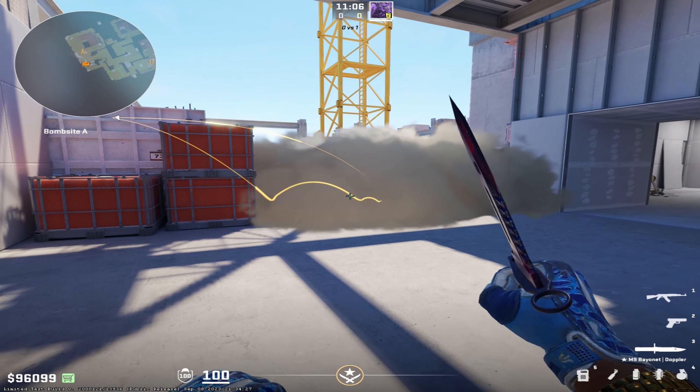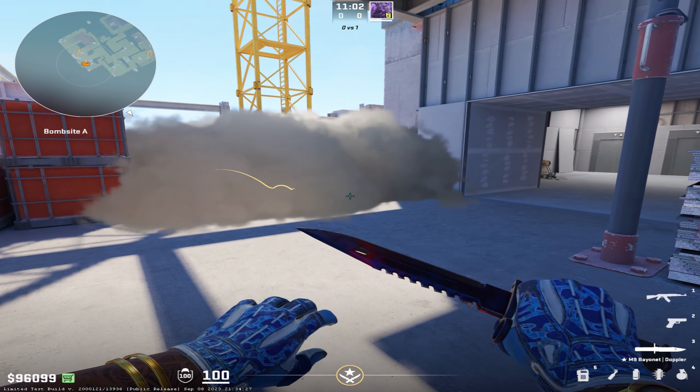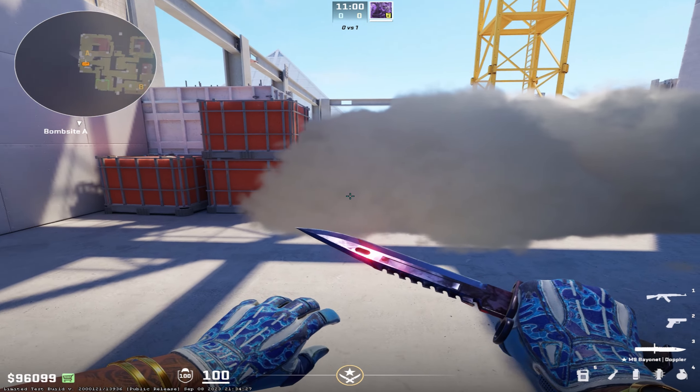With smokes being so big in CS2, you actually only need one smoke now to block off the entire back side of A, instead of having to throw a left and right side smoke like you would in CSGO.